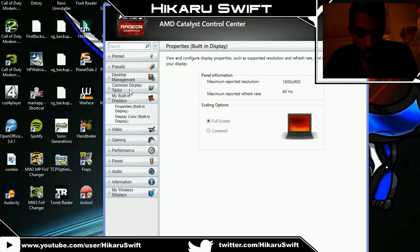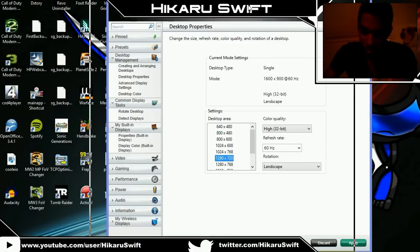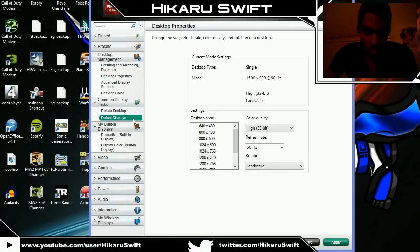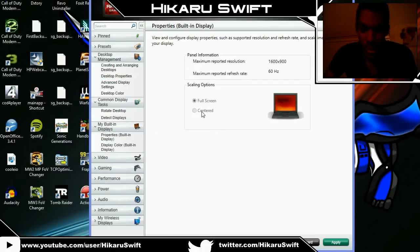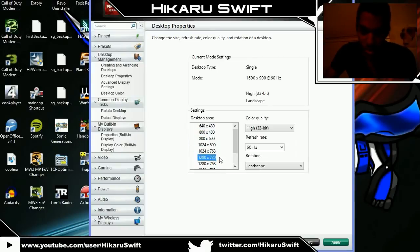What you gotta do is go to Desktop Management, Properties, and set your resolution to a lower resolution. I can't do that right now because last time my recording software stopped recording. But you hit Apply, it'll lower the resolution, then go back to My Built-in Displays, click Properties, and you'll be able to click Centered — then Aspect Ratio and Full Screen. Put it on Centered, hit Apply, then go back to Desktop Properties and raise your resolution back to the max. What this does is, whenever you're on 720p in a game, it'll downscale so it looks like 720p with black bars. Every pixel won't be stretched — it'll be pixel per pixel, and it'll look really clean, fresh, and crisp. It won't be blurry at all.